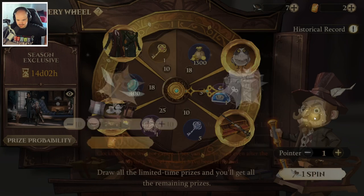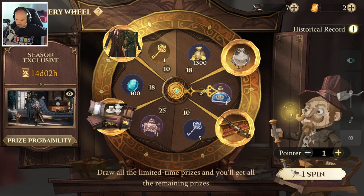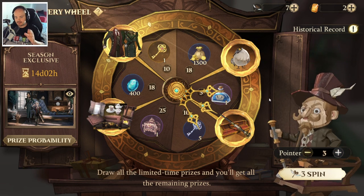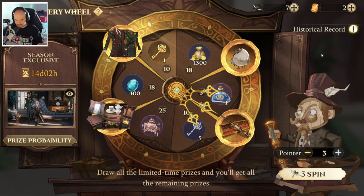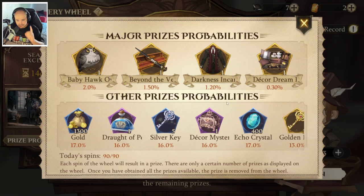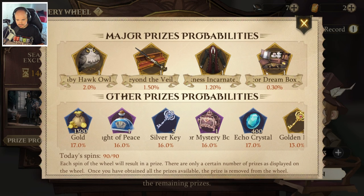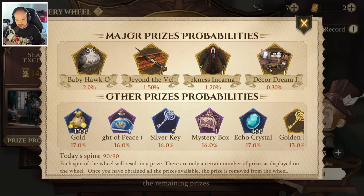We bought our first few keys. We can do a maximum of three spins at the same time. Before I forget, the probabilities are here — the Decor Dream is 0.3%, that's very low, but honestly I'm mostly hunting for these three main prizes. We'll just see — imagine getting the decor box or a main prize already!